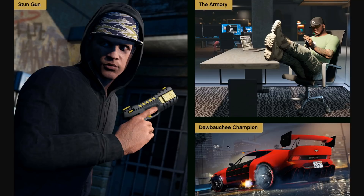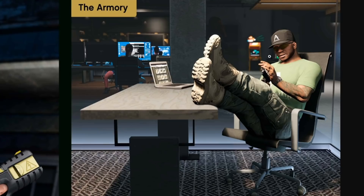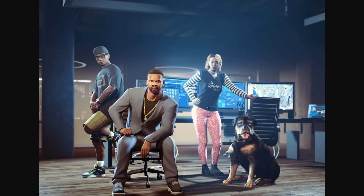Then we have another screenshot where we can see the stun gun — I don't know how important that's going to be, but it's interesting they're finally adding it to the game. Another new vehicle is the Dubaichi Champion, though again with the ugly armored plating — hopefully we can take that off. There's not really much else from those two pictures. The top right shot shows more of the inside of the agency — you can actually see there's an arcade game inside. There are three people working in the top left corner, maybe more hackers you can hire.